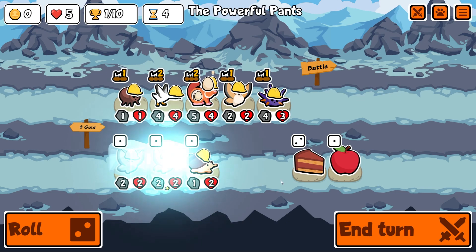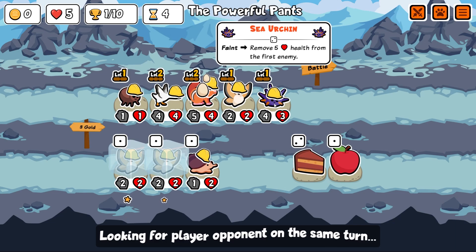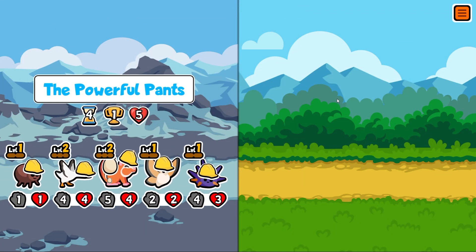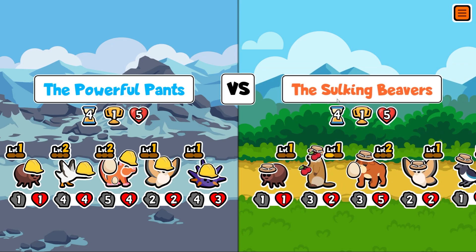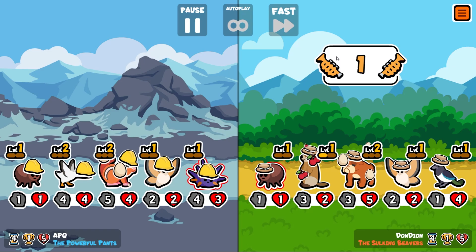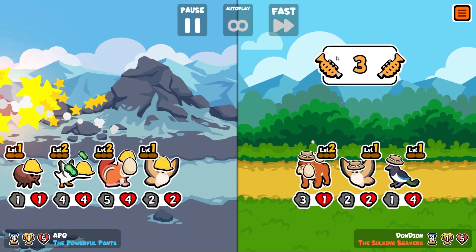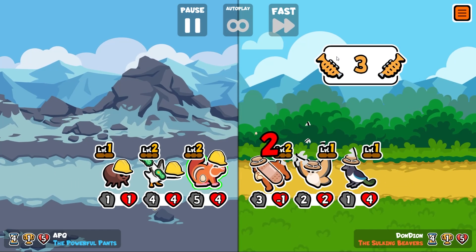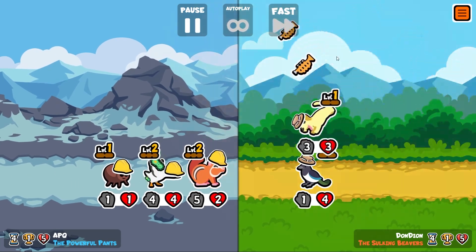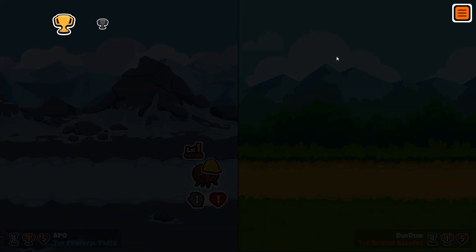There's a level two silk moth next turn. I'm thinking — is there anybody I really want to faint? We can't make the sea urchin faint in the planning phase. The powerful pants versus the sulking beavers. That guy's already at zero-zero — you can only take them down to one-one. Lots of egg fights, happy days. Our little flea gets us the win!